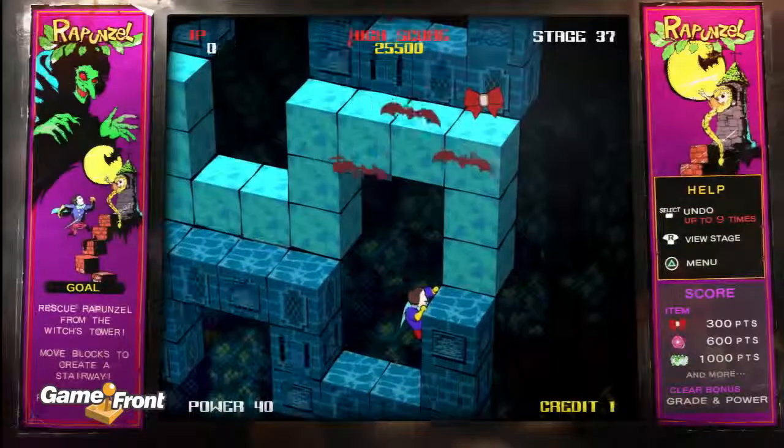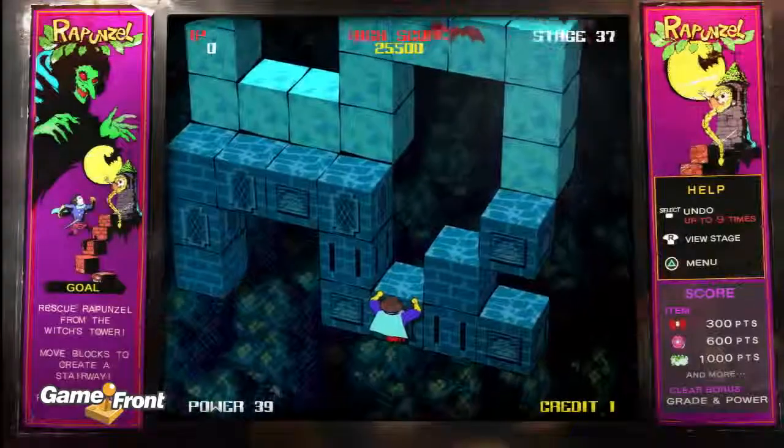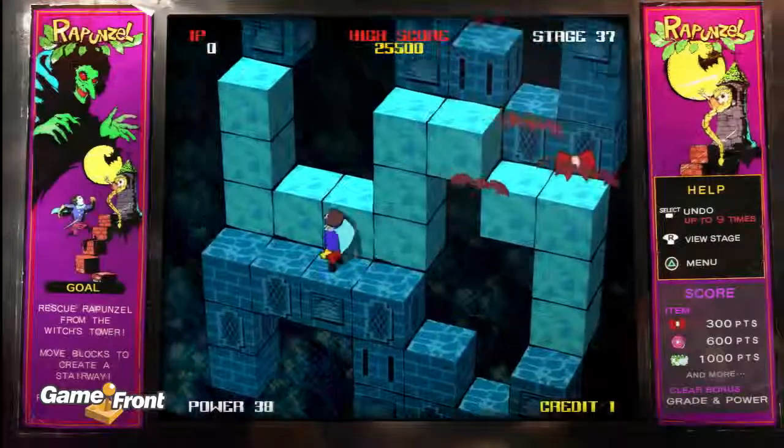We're going to start off by dropping down to this little ditch area. Yeah, I died. I edited it, you can see it. Now we're going to crawl around to the other side of this brick and push it inwards so that we have a stepping stone up to the third layer.